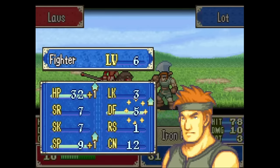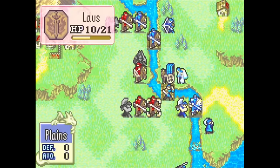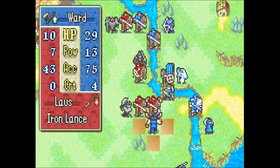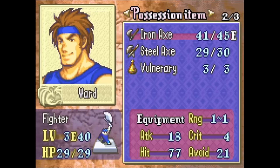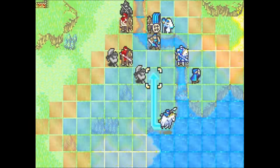Once a pair has a support rank, they get a combat bonus when fighting near each other, and that bonus improves as their support rank increases. Unlike earlier entries, not all support bonuses in FE6 affect the same stats — each unit has an affinity that determines what support bonuses they provide. A unit with fire affinity provides attack, accuracy, avoid, and crit, while a unit with dark affinity provides accuracy, avoid, critical, and crit evade. So if you really want to optimize, you might consider what support partners will give the best boost based on their affinities.